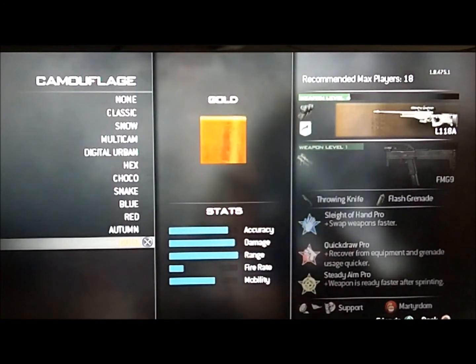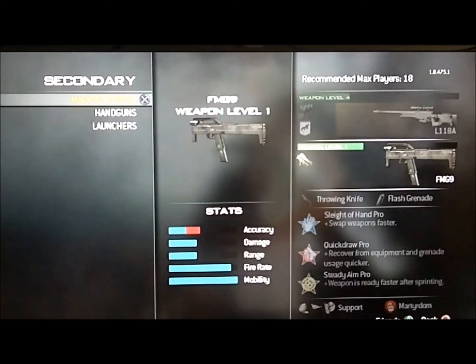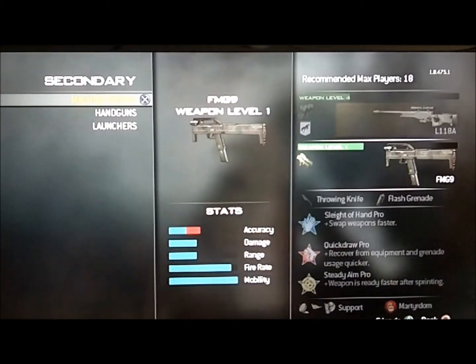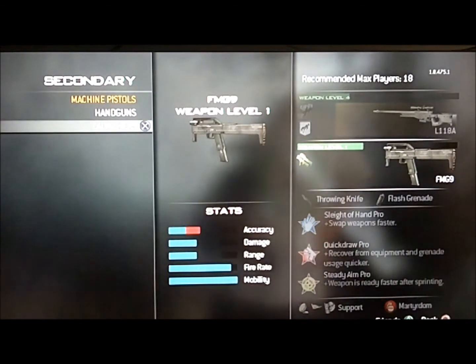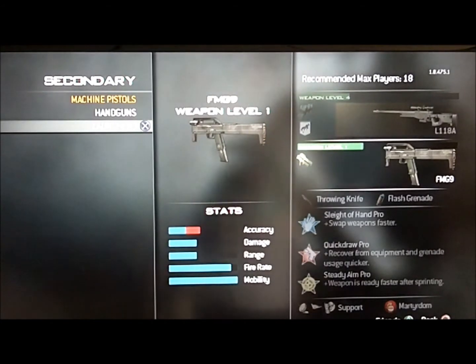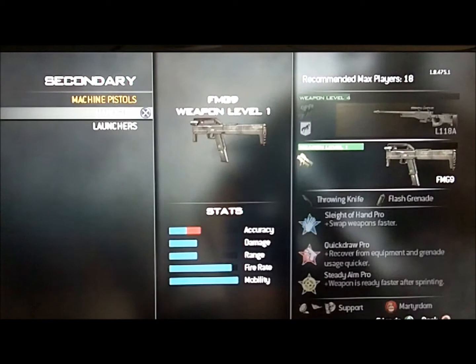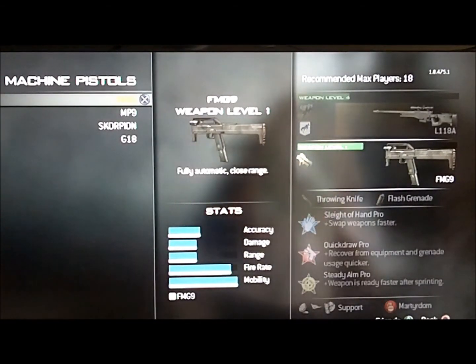Then comes your camo — pick your camo — then get your secondary. I don't recommend using any launchers as your secondary because sometimes you just need a really quick gun to finish off your kill with a sniper rifle or if someone's behind you. I personally like the machine pistol FMG9 with dual wield on.